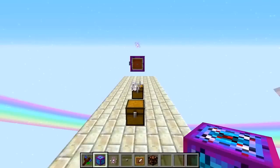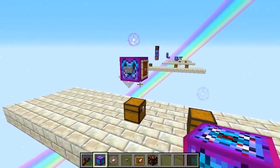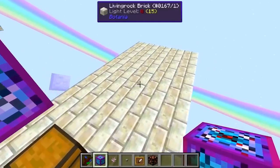So I'll introduce you to the first block: the Corporea Interceptor. What this block does is whenever we request an item from our system and there is no item in the system, it will send out a short redstone pulse. It has to be connected to the same system.